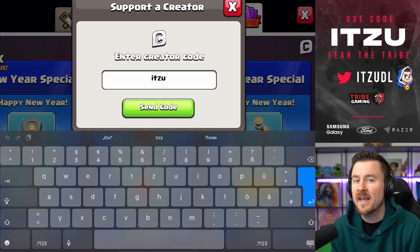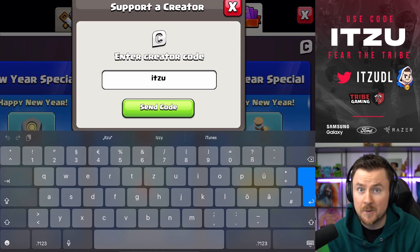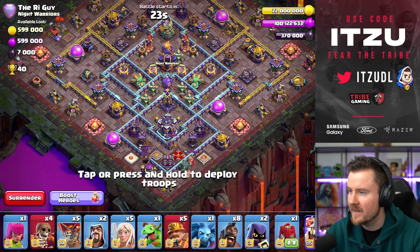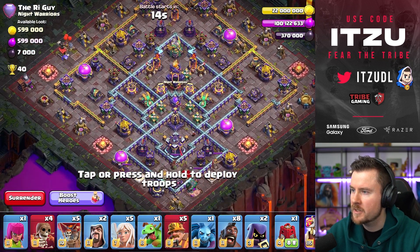Let's dive into some attacks and figure out if those changes made our offense stronger. We have a teaser-looking base - isn't that quite a popular base? I think I've seen this base already a couple of times. So what can we do on this one? That's the big question.